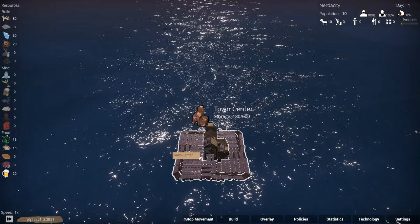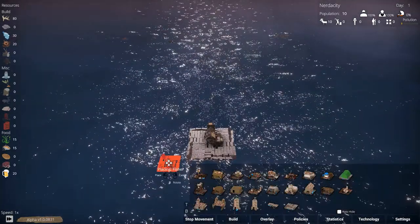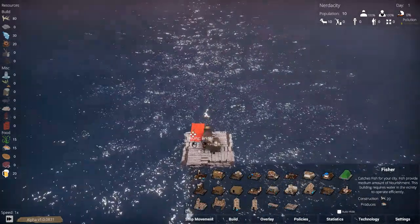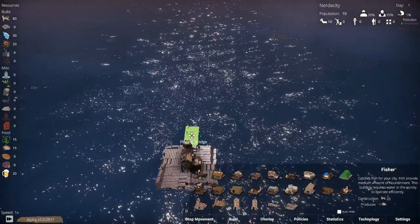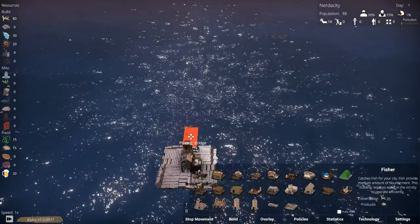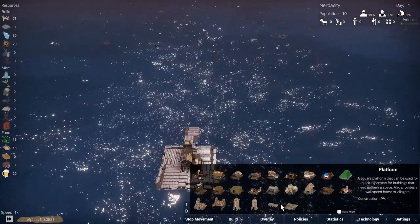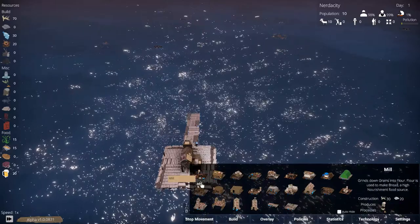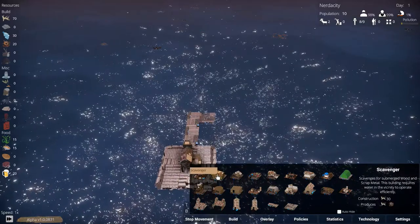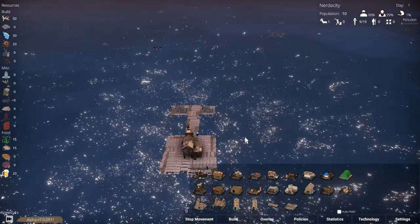We want scavengers, so let's bring up the build menu. I think the first thing we need to do is build a fisher, but actually I want a bridge. I've only tried the game a little bit and it seems really cool. Let's build a bridge here, and build another bridge here, and then we can build a fisher up there and a scavenger up there.